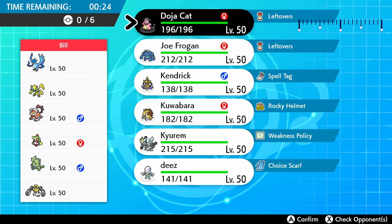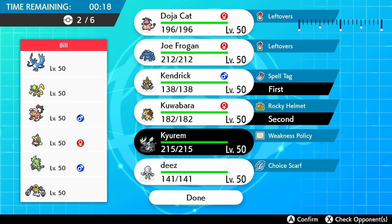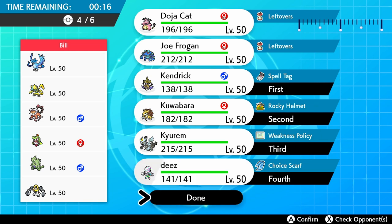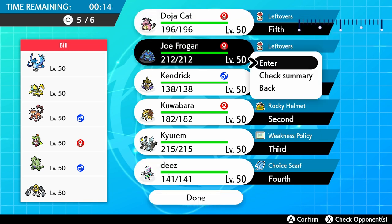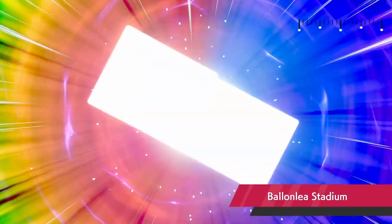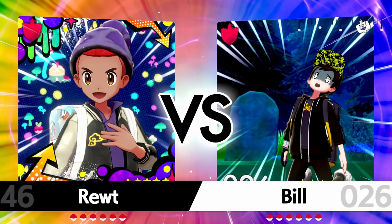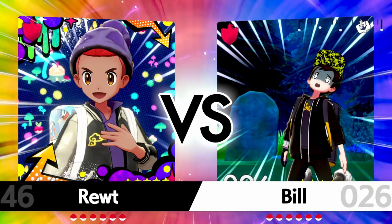Blacephalon is more straightforward — just scarfed and really really strong. The Kiraidon here is weakness policy. It's defensive enough to take a banded Close Combat after rocks from a Zero Aura. I honestly don't expect it to be banded, but I had to prepare for the worst case scenario. I do have a bit of an interesting Miltank here and I want to get into some calcs when the moment comes.